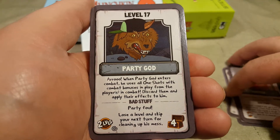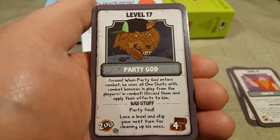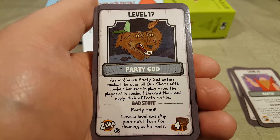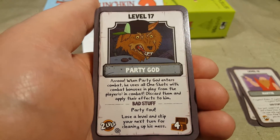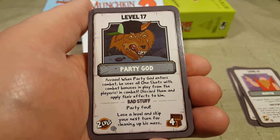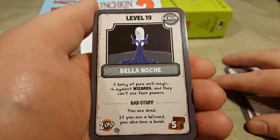Level 17, Party God. Aroo! When Party God enters combat, he uses all one-shots with combat bonuses in play from the players in combat — discard them and apply their effects to him. Bad stuff — Party Foul: lose a level and skip your next turn for cleaning up his mess.